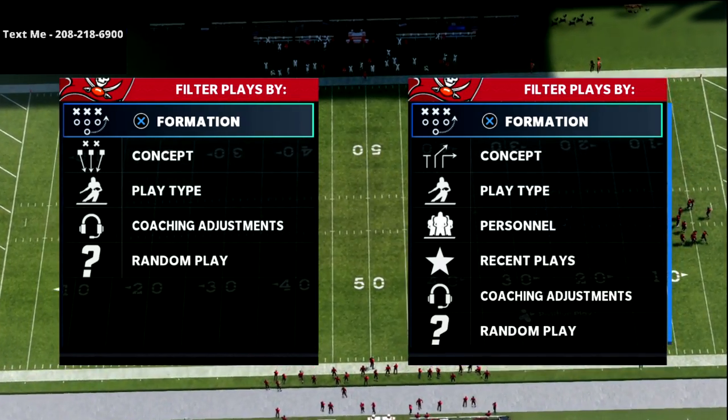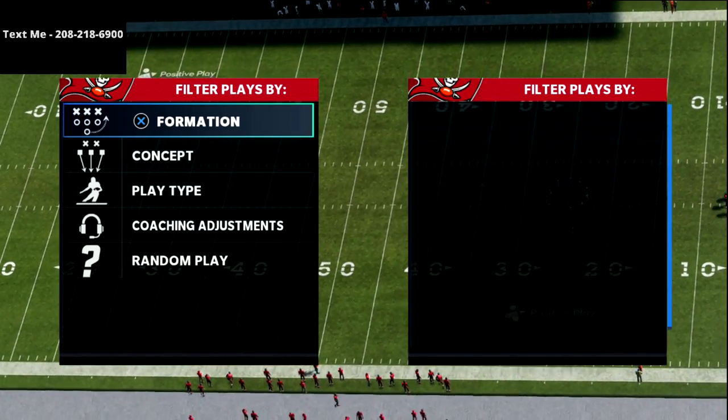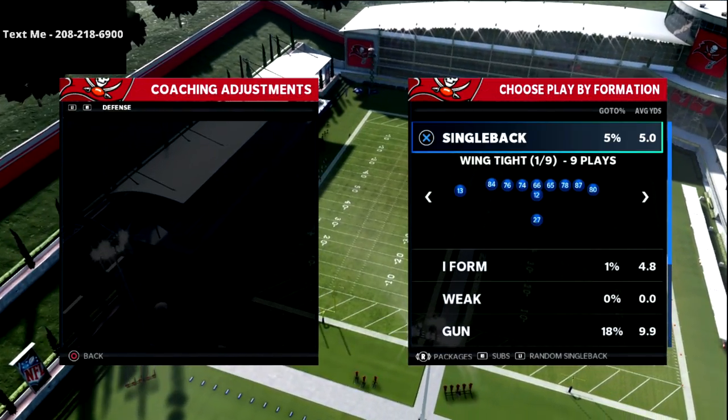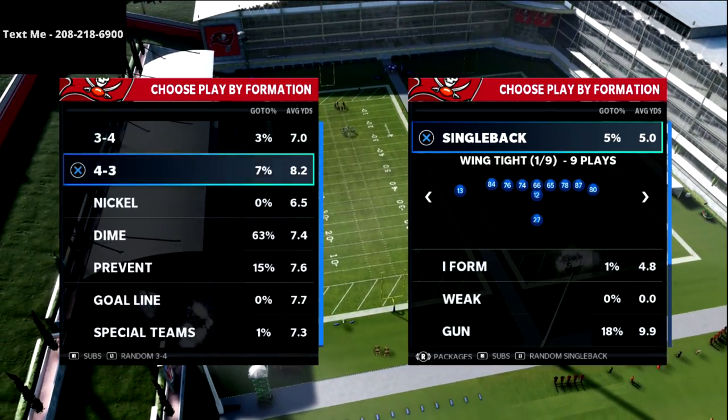In this video I'm going to be sharing with you how I like to run the air raid staple shallow cross out of five wide, specifically from my Pittsburgh Steelers five wide offense out of the empty tray stack.